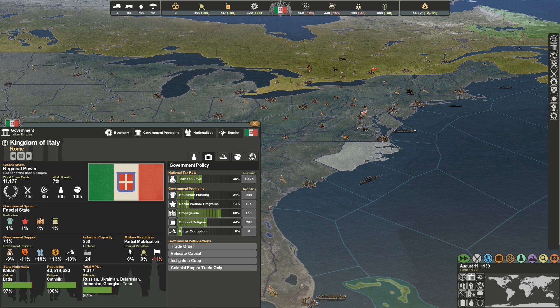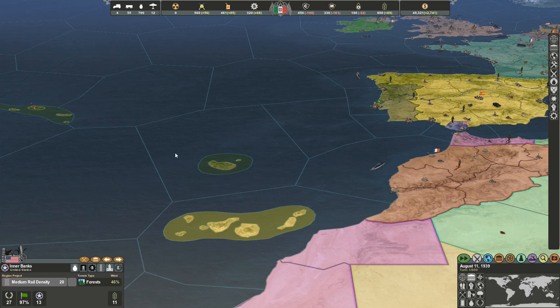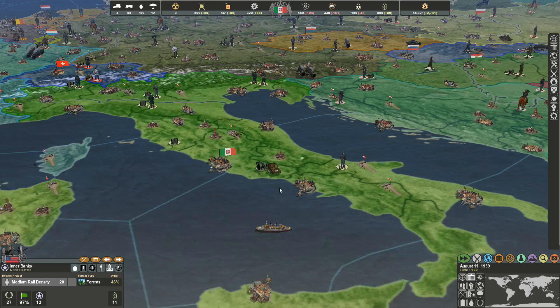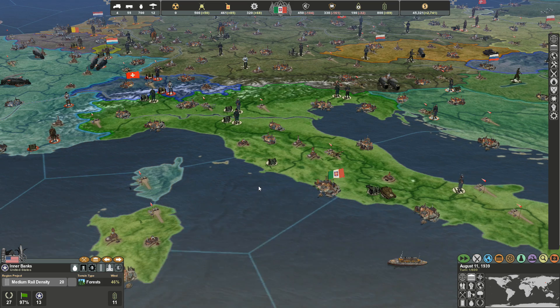You can see the different cultures having an effect on your actual government support. The lower it gets, the higher chance you have of rebellions and having to fight rebels. These are mechanics pretty much taken from games like Victoria 2 and then added into this — stuff like that I like.